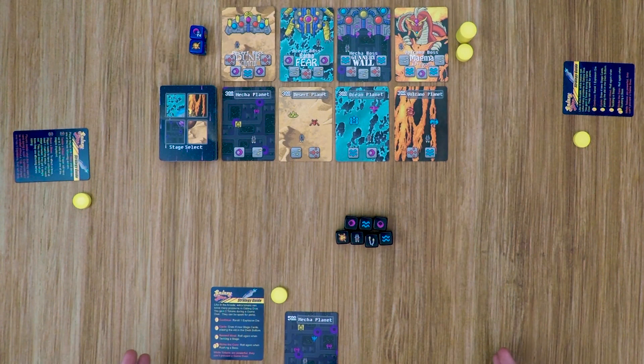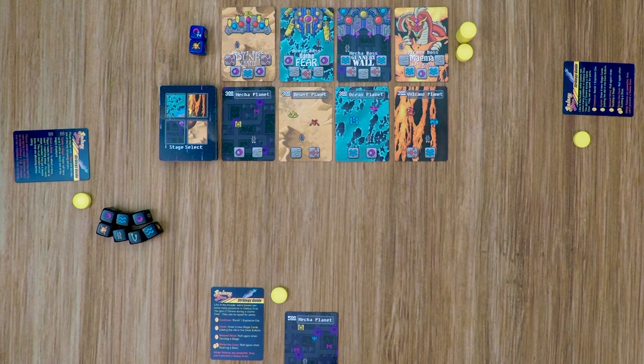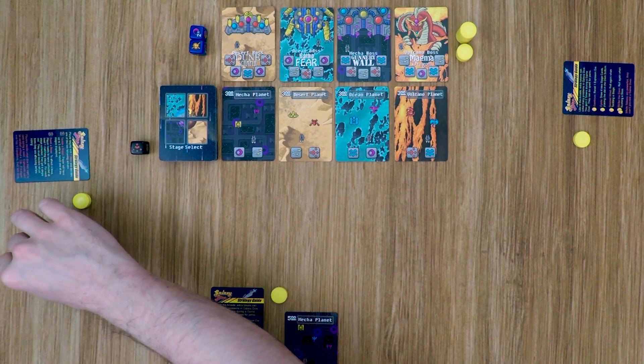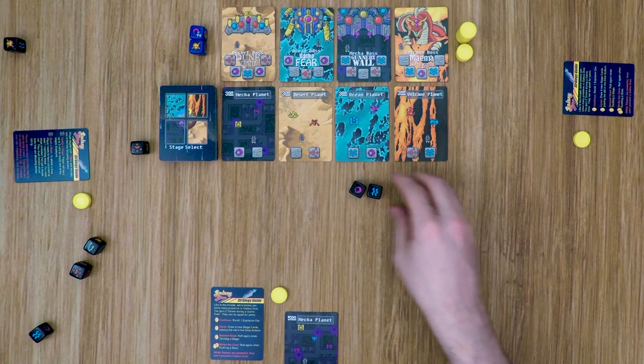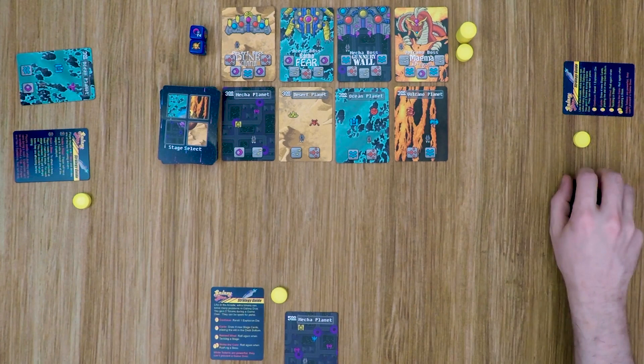Now let me put it all together and show you another example. The next player has 7 dice and no bosses defeated yet, so he's going to tackle one of the stages. He rolls — lots of 1-ups, but no explosions, so he's okay. He locks a spray and a plasma, then rolls again. He has 1 explosion on the second roll, which goes off to the side. He locks a wave, then spends the wave and plasma to get the ocean planet. That card goes to his area, a new stage is revealed, and the dice pass clockwise.